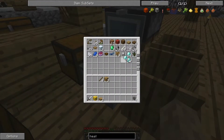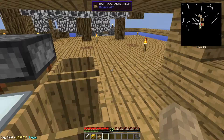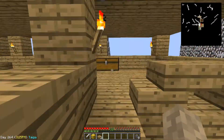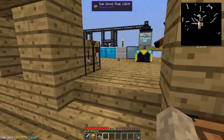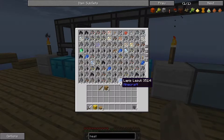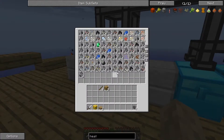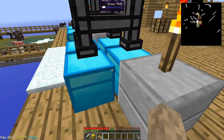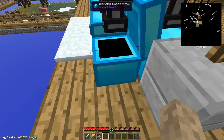We got two stacks of diamonds right here, and two more in the back — this is all automated. You leave the server on, this is what happens. We need more chests. Leave the server on — this is what happens. I almost fell off, that scared me. So we're gonna crouch. We're out of redstone, so we need to go place the lucky block.